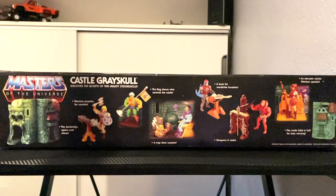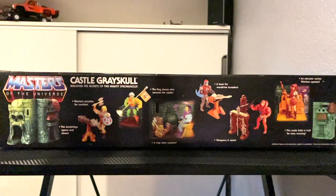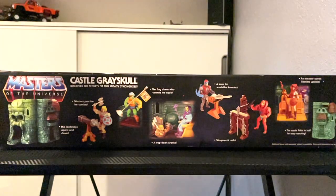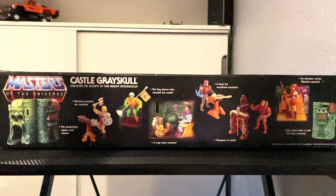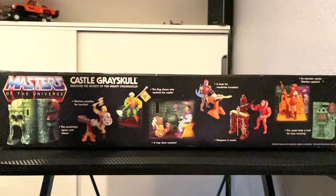One last thing I want to show you before we open this up are the images on the top of the box. We have He-Man as well as Man-at-Arms. We have Skeletor trapping He-Man with the Trapdoor Surprise, Stratos manning the lasers, Beast Man with a weapons rack, Teela going on a joyride on the elevator, and we also have the folded-up version of Castle Greyskull.